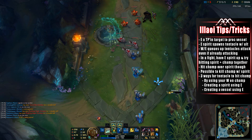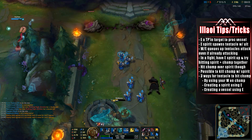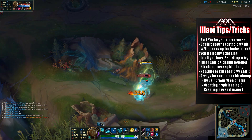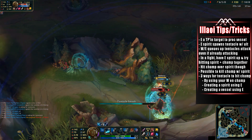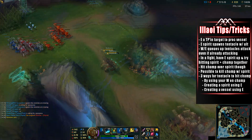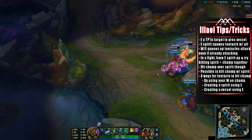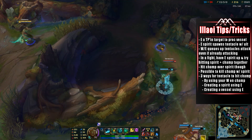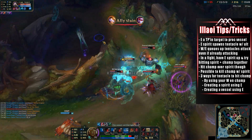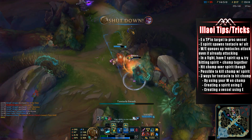The next tip is very important: whenever you use your E ability on a champion and pull out their soul, if you use your ultimate and get both the soul and the enemy champion within it, that will spawn two tentacles from your ultimate, helping you win a 1v1 much easier. Also, using your W or E will queue up a tentacle attack even if one is already mid-animation — it won't cancel the existing attack, it will simply trigger another one right after.